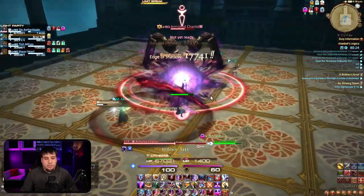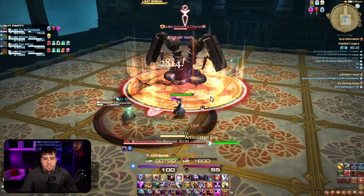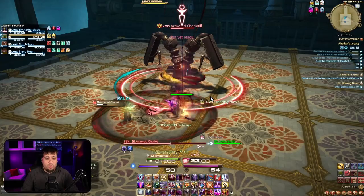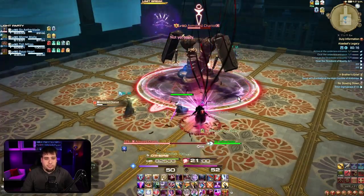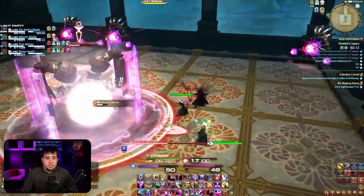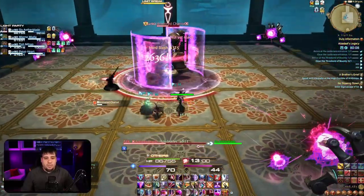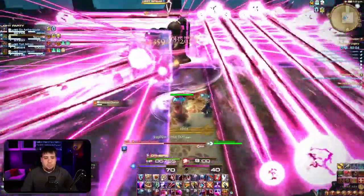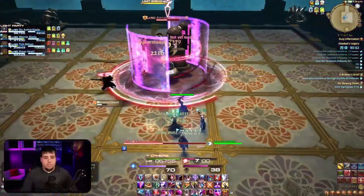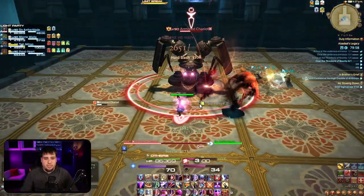That Diffusion Ray right there is unavoidable damage — big AoE. Healers just sort of top up, and tanks if you feel like it, throw a raid cooldown there. Now unlike the first set, this one has multiple projectiles and they will go off at the same time. There is a safe point in the room — actually I think two of them — so you will want to try to find that based on the pathing of the projectiles.